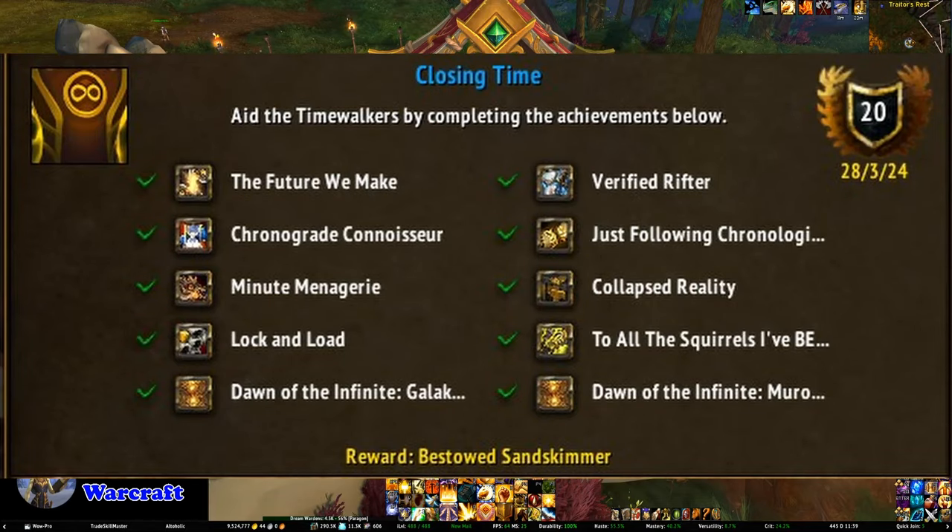The Future We Make requires killing every boss from the Storm's Fury event. Storm's Fury is an elite world quest that is up on a 4-hours-up, 1-hour-down cycle, meaning you can repeat it every 5 hours. This event is much easier to do if you join near the start of the rotation. Each boss spawns in a specific type of event and the spawn cycle is random, so it can take a while to find all three bosses. One tip: don't nuke Seismador down, as you need him to split into two mini bosses before he dies to get credit. Verified Rifter requires that you do just one time rift — a new time rift starts every hour on the hour, so this one's pretty easy to get done.